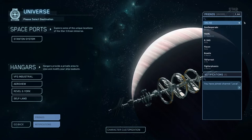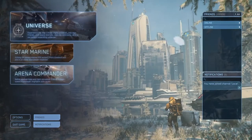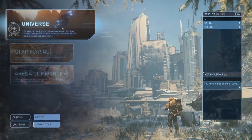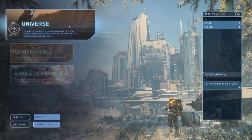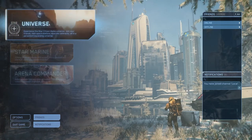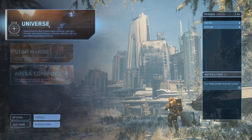It is a little bit more confusing now that they have multiple different places that you can launch from. When you originally start, you'll see this is the entry into the PU — and no, that does not mean the place smells bad. This is the persistent universe. PTU stands for persistent test universe, so we're going to go into the persistent universe today.